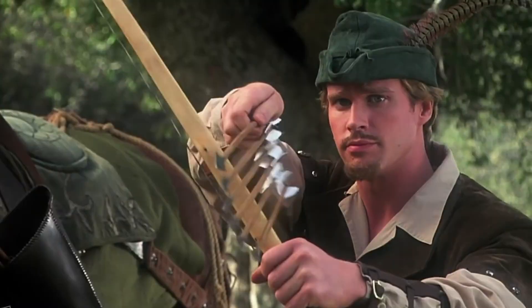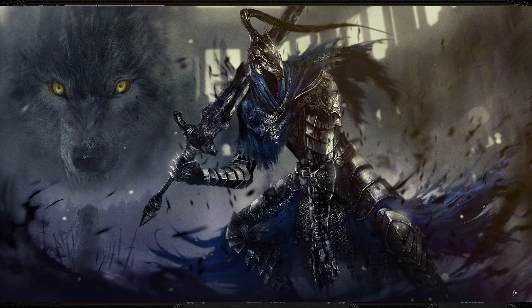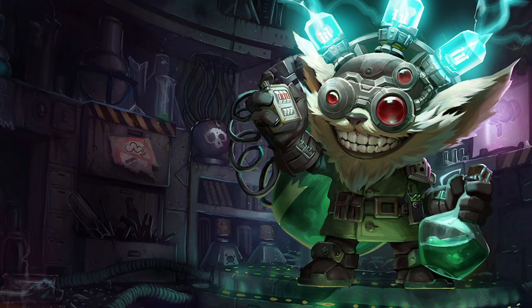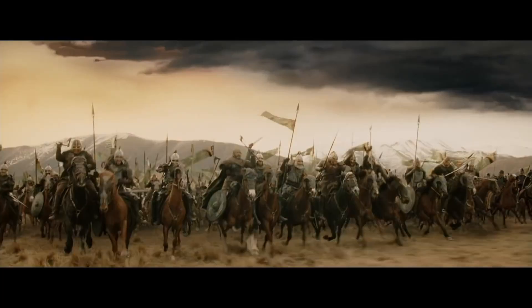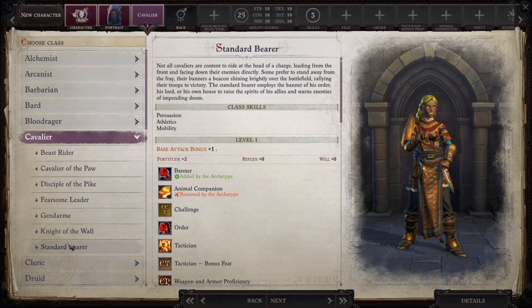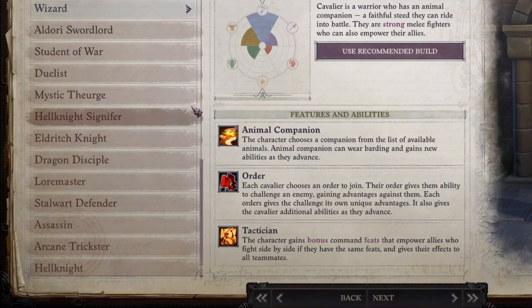Next, we choose our class. At this point we need to decide what type of gameplay we're going for: archery, a tank, a swordsman, a rage-fueled powerhouse, an alchemist who drinks elixirs and throws bombs, a bard who boosts allies with music, a cavalier who rides their mount into battle, or a combination of them — the possibilities are limitless. You will see some red classes at the bottom of the list; these are classes you cannot pick at level 1, but if you meet the requirements, you can level into them later on.